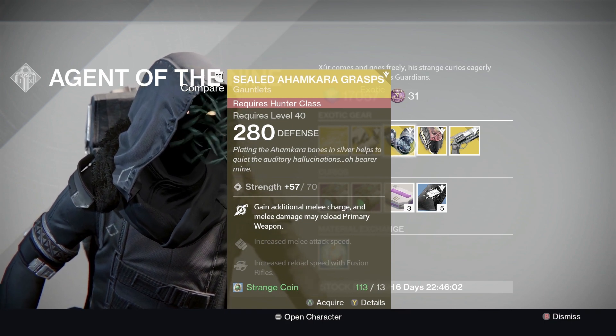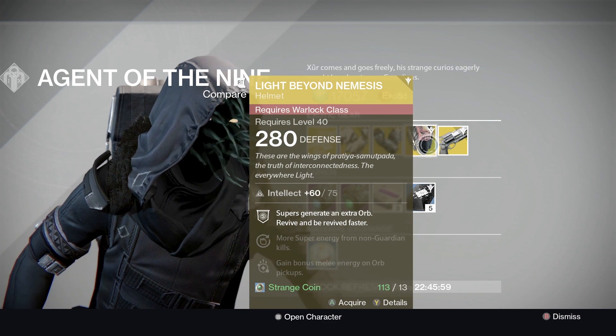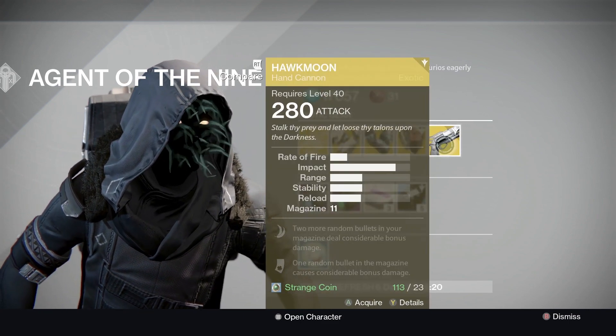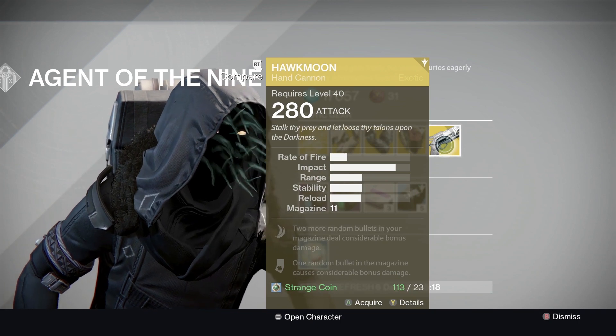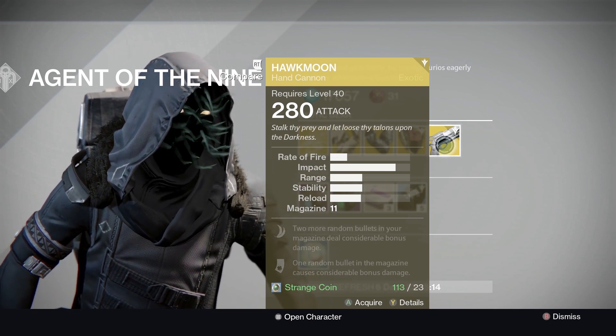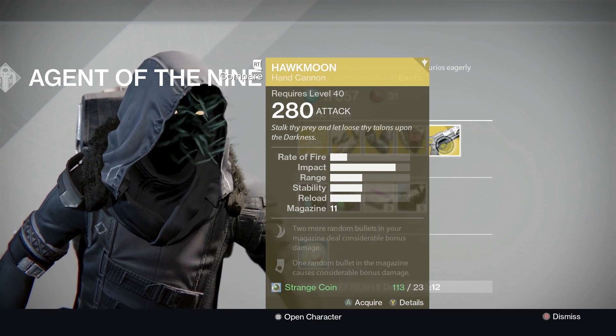Hopefully he's selling 290. Light Beyond Nemesis for Warlock, and a Hawk Moon at 280. So if you don't want to spend the legendary marks and just want to use strange coins like I will, there's a good chance to get that instead of having to grind up all the legendary marks.